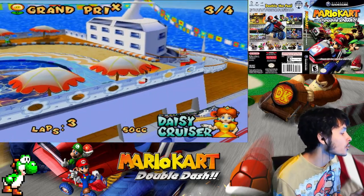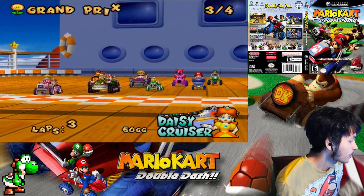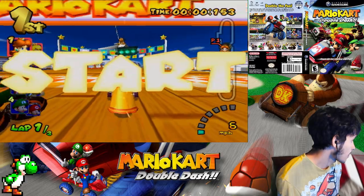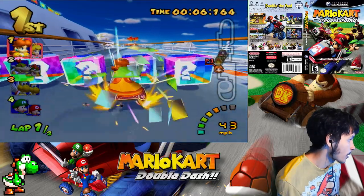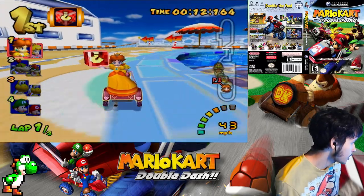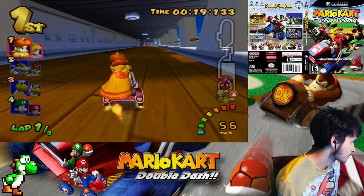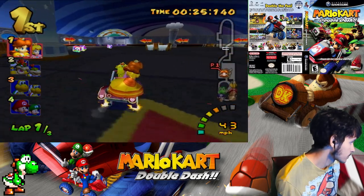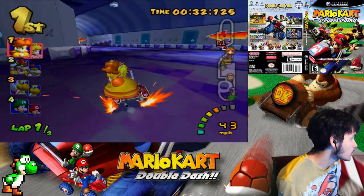Daisy Cruiser — this track came back in Mario Kart 8 and it's also in Mario Kart 7, but honestly I like the Mario Kart Double Dash version better. We also gotta remember we can't go in the water here because this isn't Mario Kart 7 or 8 — Mario Kart 7 was the one that introduced underwater features and glider sections. You can take a little shortcut down there; I'll take it in the next lap.